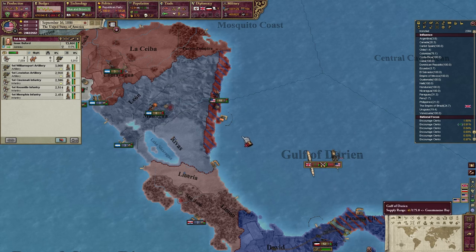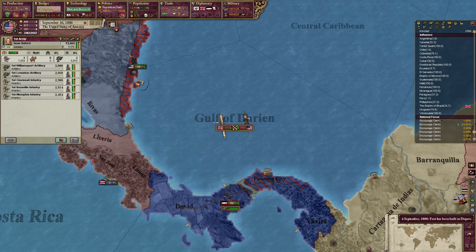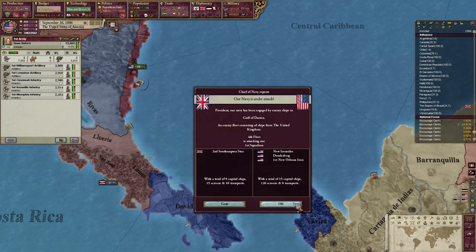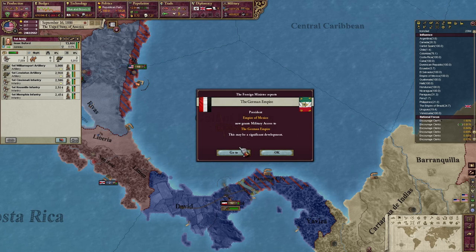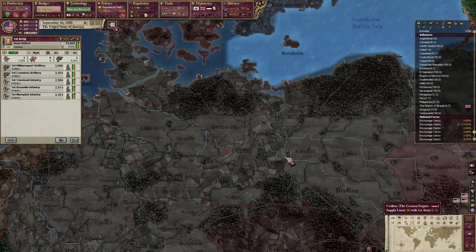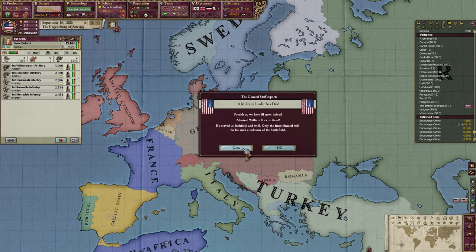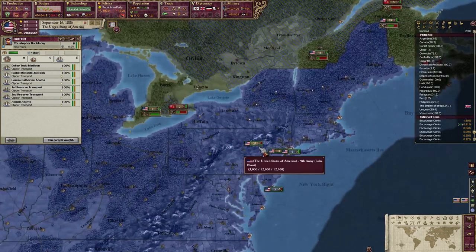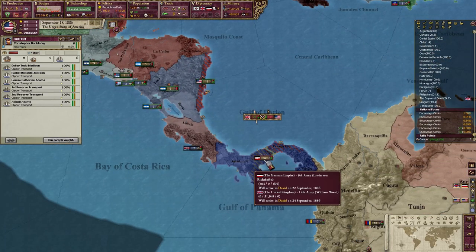There we go — they were evicted. They're gonna go down here next, probably. Mexico — don't give access to the Germans! That's not nice.